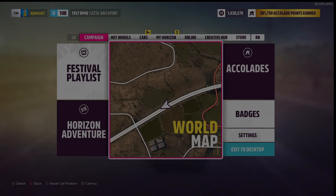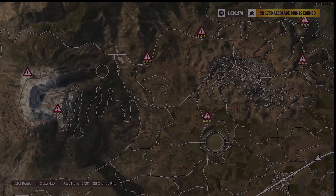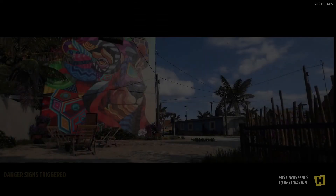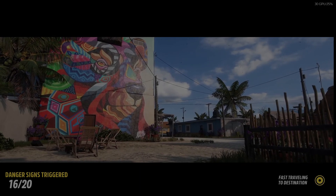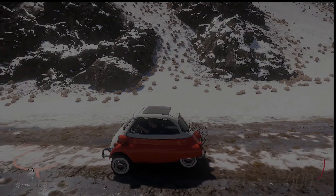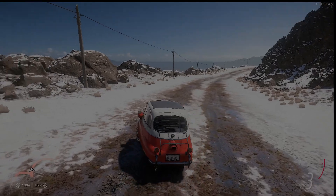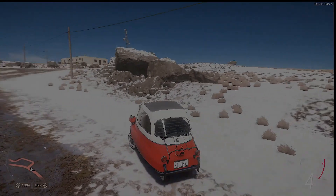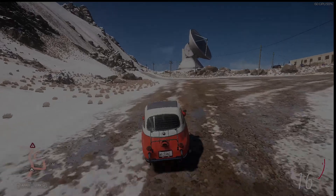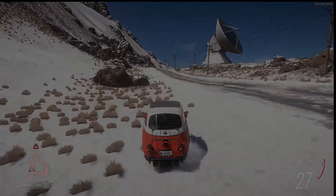We are going to not only see if we can improve on that top speed on the freeway of 50 — I think I hit 53 miles per hour — but we're going to see what it can do at the top of the volcano on a danger sign jump. How much distance can I get? Going uphill, by the way — no advantage of downhill. This is an uphill jump and we're going for maximum distance. This car is listed as 56 miles per hour top speed.